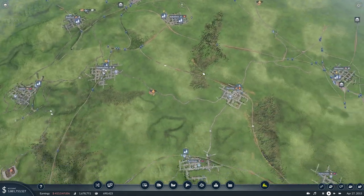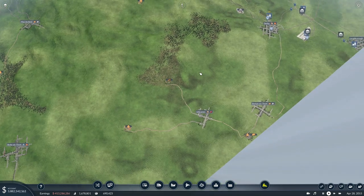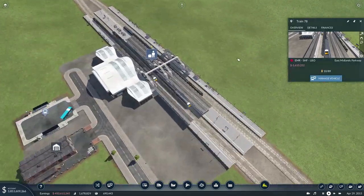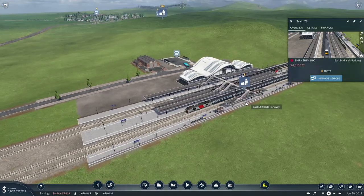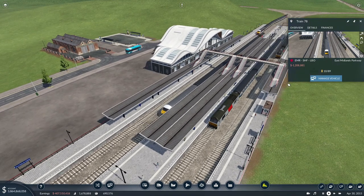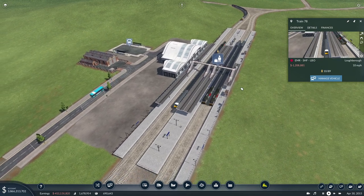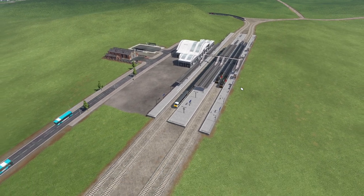I'm going to leave it there for today. I'm actually going to come down here to Loughborough where I've got these operating — I've just got a couple, I haven't really bothered with the colours. I've got this one in BR Blue and this one with a Swallow livery just for now, until we get the Class 800s operating on that route between Nottingham and Loughborough, and Sheffield and Loughborough. I'm going to leave it there — until next time, bye bye.